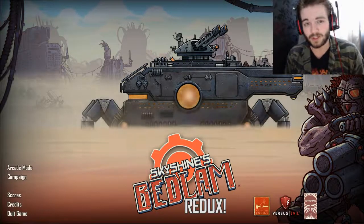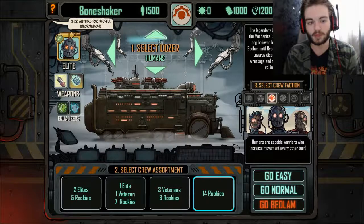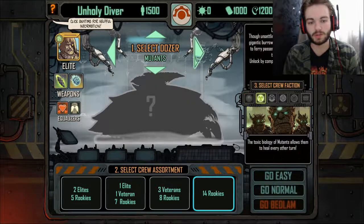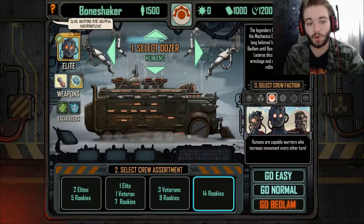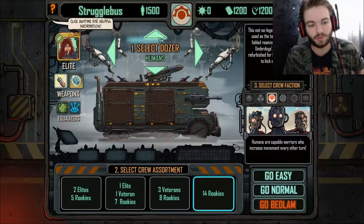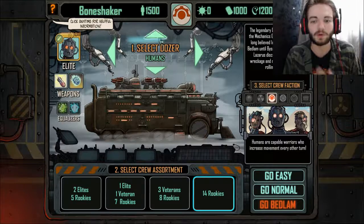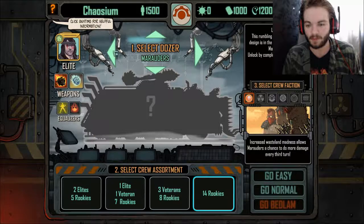Let's just jump straight into the game and show you guys what it's like. Here we get our crew selection, and you can go with humans, marauders, mutants, cyborgs, and rogue AI. At the start of the game you only get to go with humans — I didn't unlock anything else, so I assume you get to use the other factions as and when you complete the game.